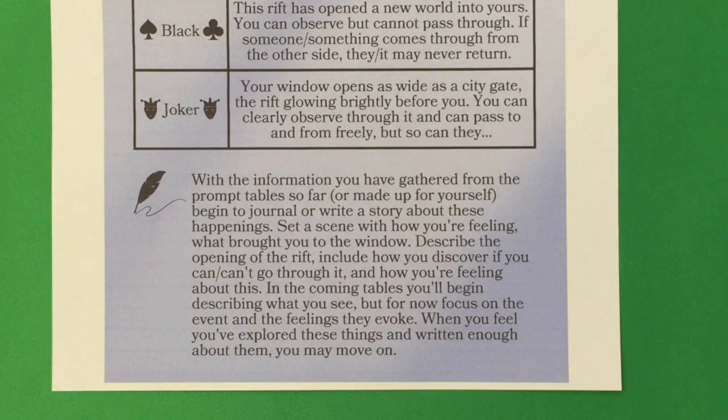With the information gathered from the prompt table, begin to journal or write a story about these happenings. Set a scene with how you're feeling and what brought you to the window. Describe the opening of the rift and how you discover if you can or can't go through it. In the coming tables you'll begin describing what you see, but for now focus on the event and the feelings they evoke. Our story begins — we needed to go to the window, and my window is connected to another world where someone is also looking at me.